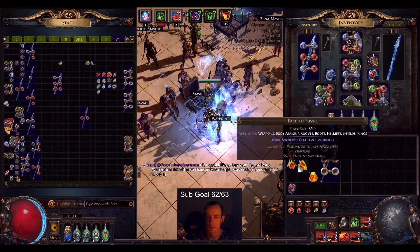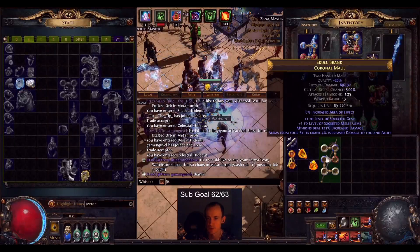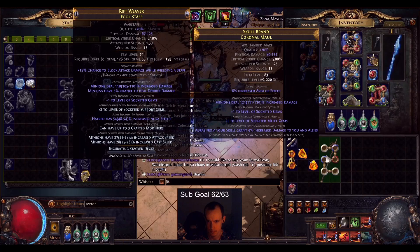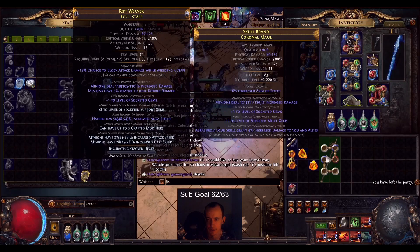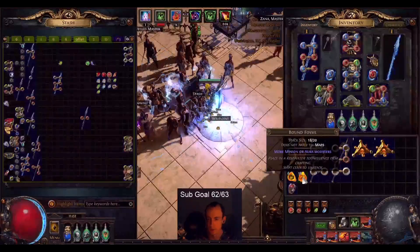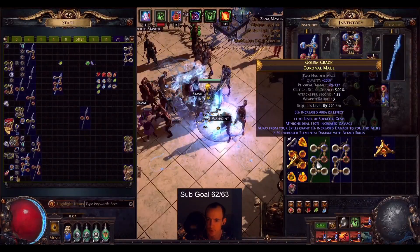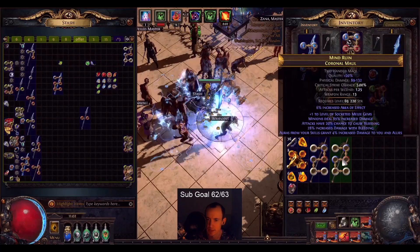Tier 4. Let's try again. Plus one, plus one, 120. We got the T1 Damage. I'm testing out Sanctified. 130 plus one, Aura Damage. And we got Melee, Minion Damage, Aura. So this one I can redo.